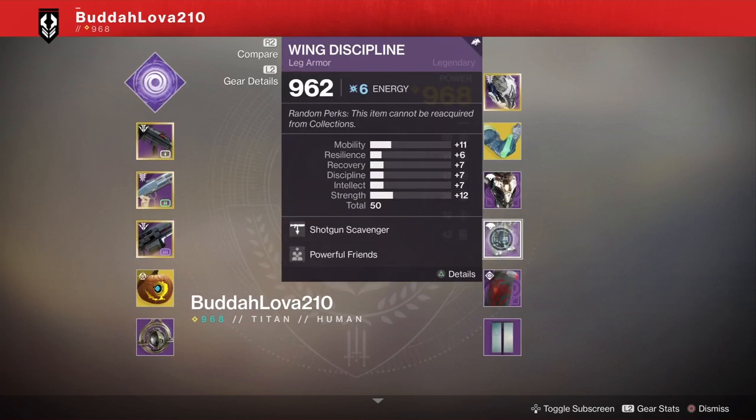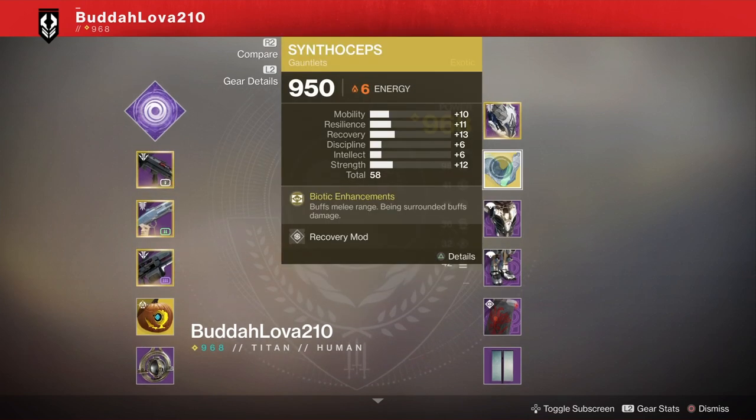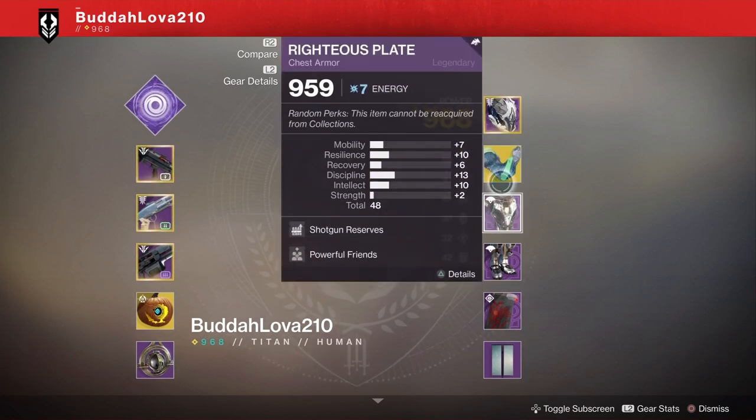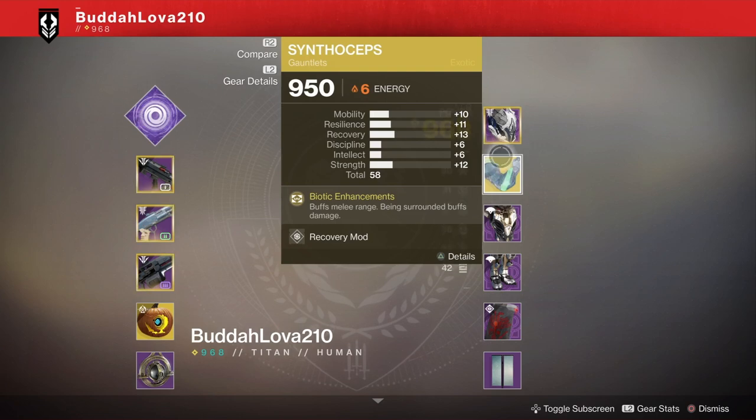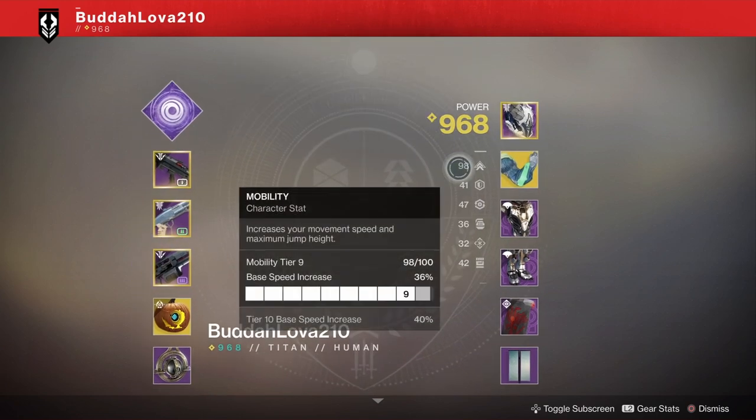Now check his stats. 11 on the boots, 7 on the chest, 10 on the arms, and finally he's got 10 on his helmet — it is masterwork, so maybe it's 12. That's 40 at most. How is he at 98 mobility? Answer that for me, Bungie.